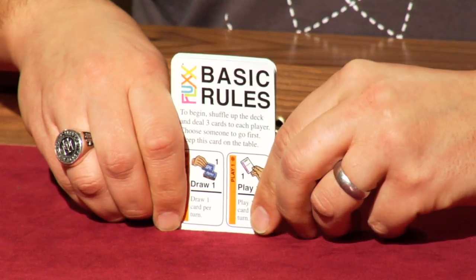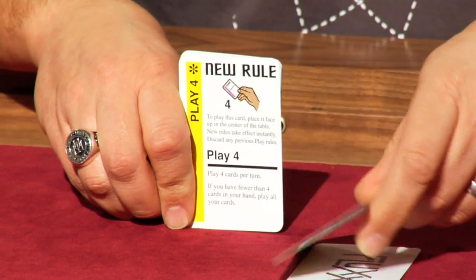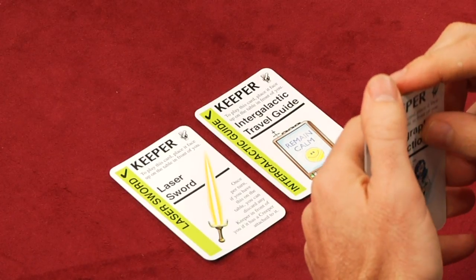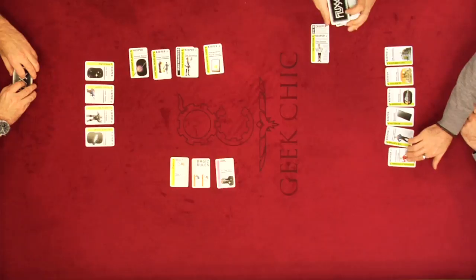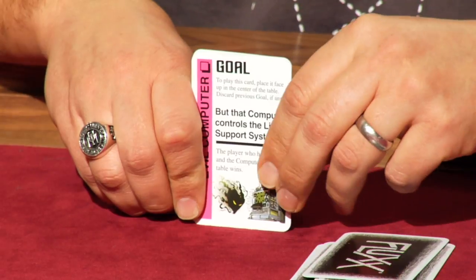Flux is a fast-paced, weird, silly card game that was designed by two NASA scientists. This is the game that proves definitively that scientists have a sense of humor. The basic rules are very simple: you draw a card and you play a card. When you play a card, you can change the rules — now we have to draw three cards, now we have to play four cards. You win the game by putting keeper cards on the table in front of you, but you don't know which keeper cards are actually valuable until a goal is established, and don't get too attached to the goal because the goal is also going to change.